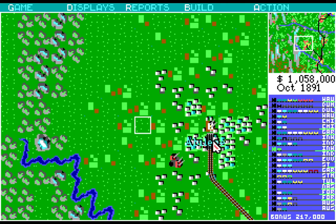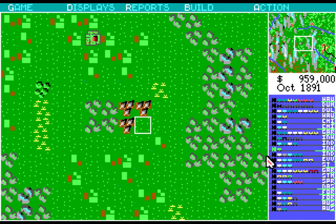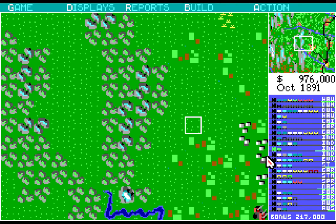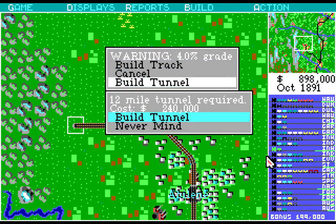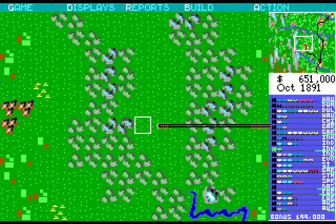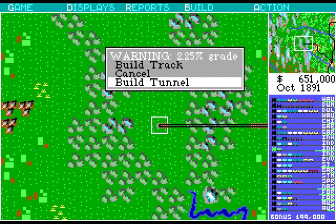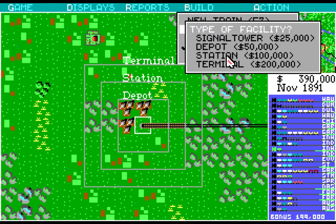We're going to just continue off this way. We can eventually build straight on there if we want to. We're going to head over that way — right there. We're going to do some tunnel building in the Mthar Hills. How much is it going to cost us? $240,000. That ain't too bad. And we get to do it again. Right there. And a new station — we're going to put another depot there.